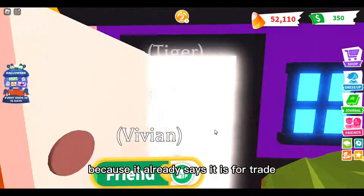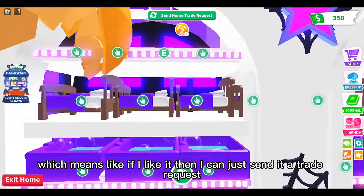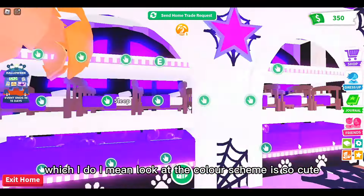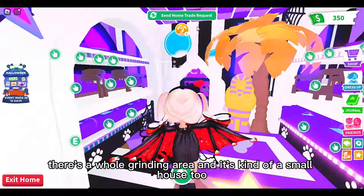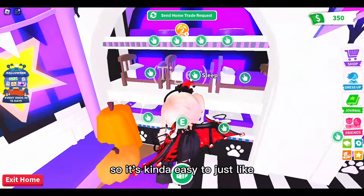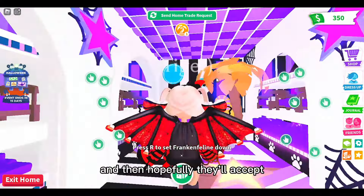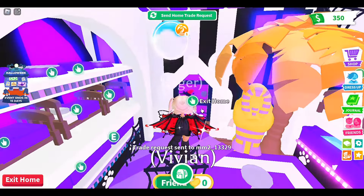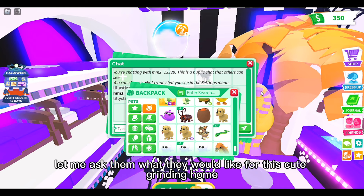Let's go in this one first because it already says it is for trade, which means if I like it I can just send a trade request. I do like it - look at the color scheme, it is so cute, it's my favorite color. There's a whole grinding area and it's kind of a small house too, so it's easy to grind your pets in. I'm going to send them a trade request.